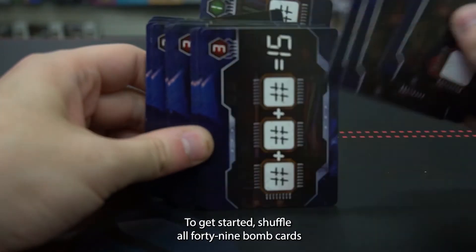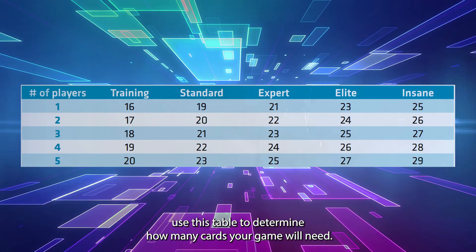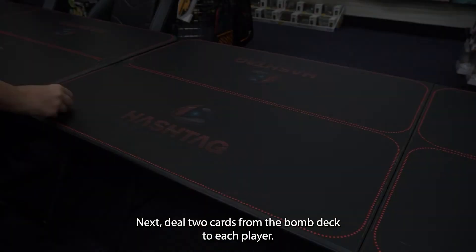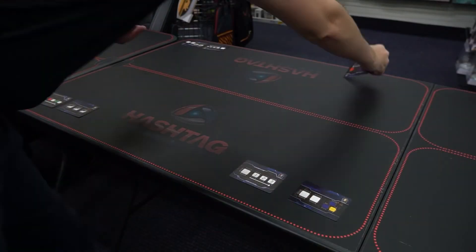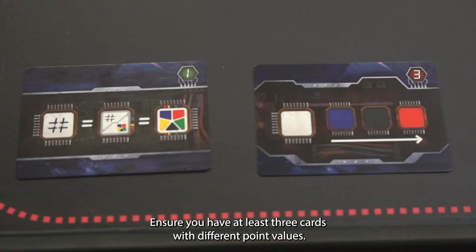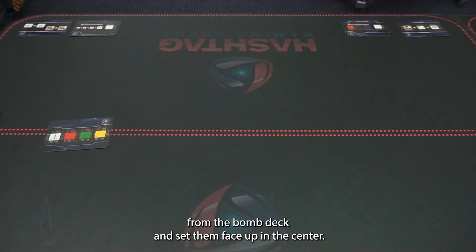To get started, shuffle all 49 bomb cards. Use this table to determine how many cards your game will need. Next, deal two cards from the bomb deck to each player. Ensure you have at least three cards with different point values. Lift five cards from the bomb deck and set them face up in the center.